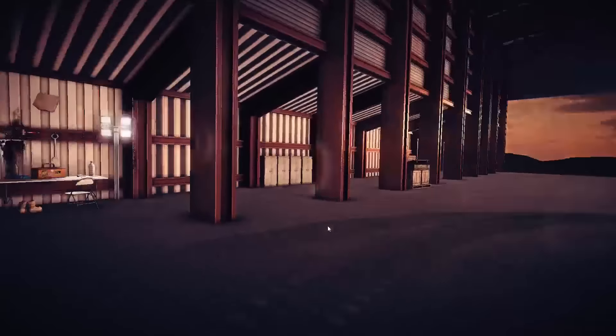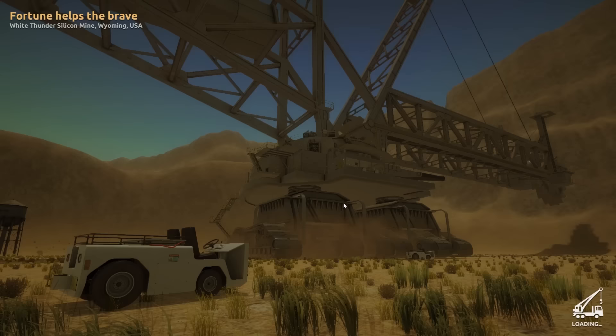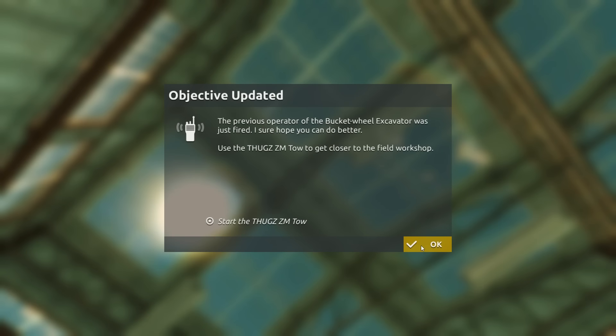So we're going to go ahead and start a new game here, and we're going to wipe our current progress. I had to test the game out and see how it does. Your first task is to extract the silicone so we can finish the space shuttle. Unfortunately, your main machine has a small amount of function.